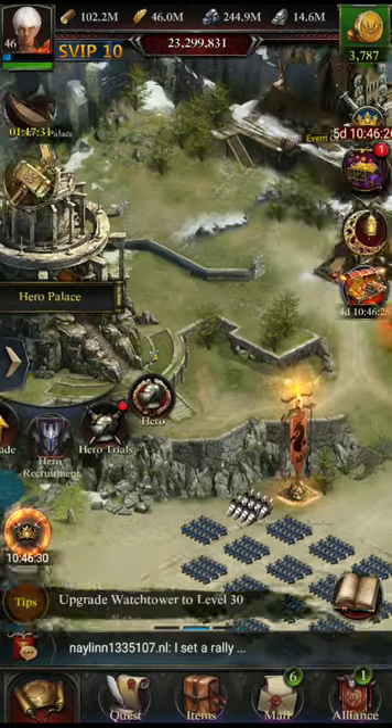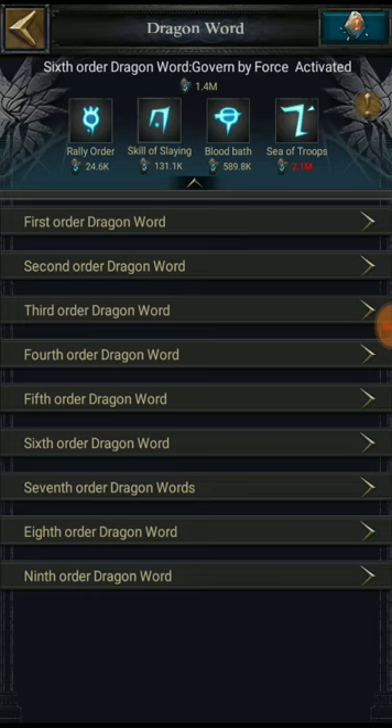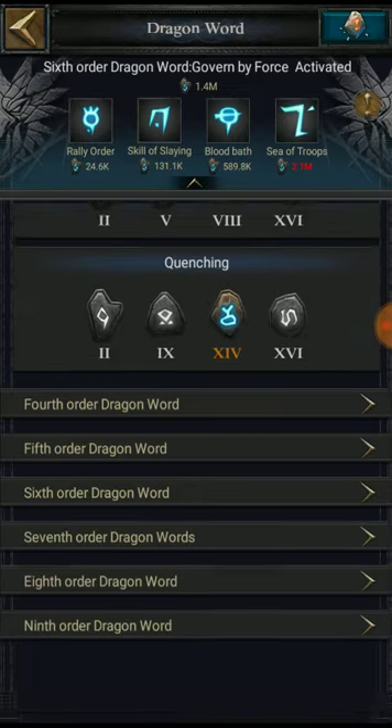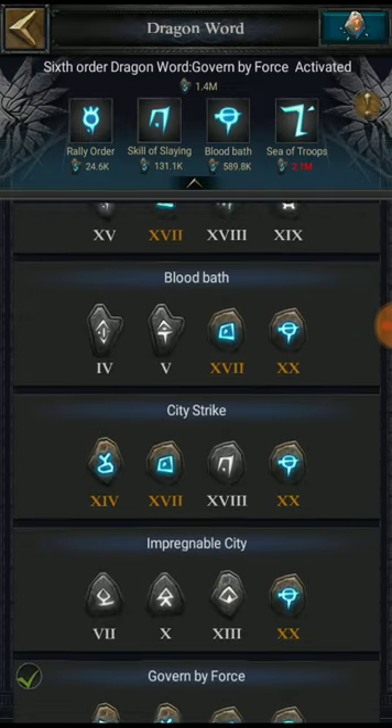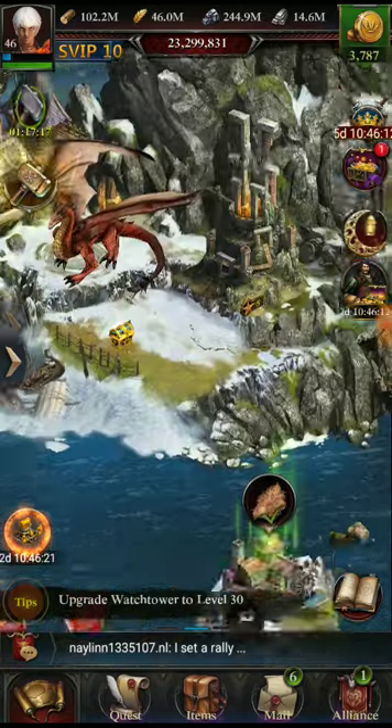Then choose the appropriate dragon word for the troops you want. If you want level 7 and lower troops, activate blue. If you need level 10 troops, then activate Govern by Force. It will depend on you.